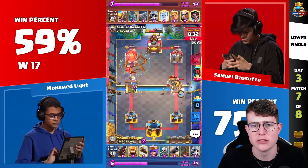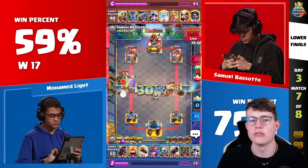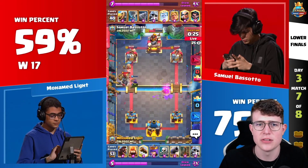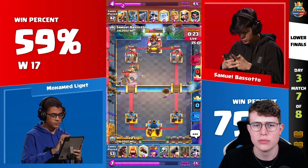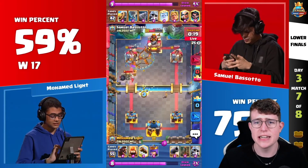So the E-Wiz is doing a pretty good job on the left side now against the Queen. A really perfect Lock by Moe Light — this is not looking good for Samuel. Giant Skeleton comes down, so he needs to go for a Tornado to pull it back. The Hog Rider still gets one shot, the Hog Rider still gets one shot — 20 seconds remaining.